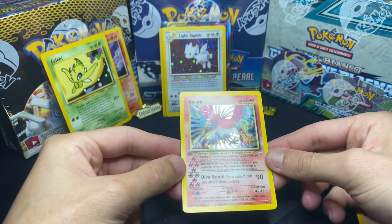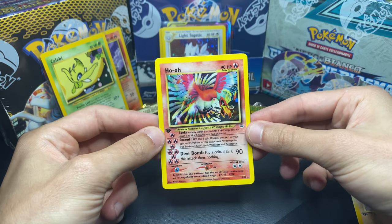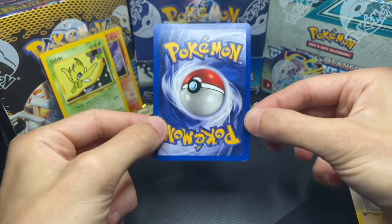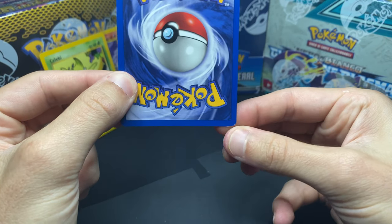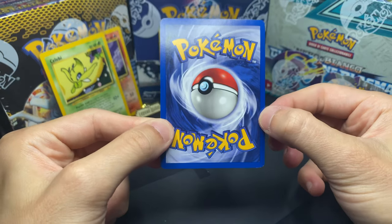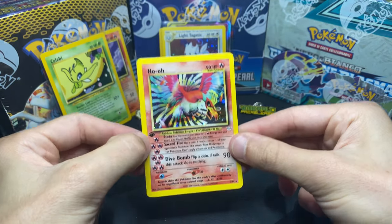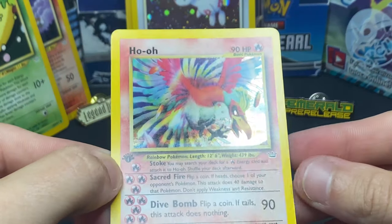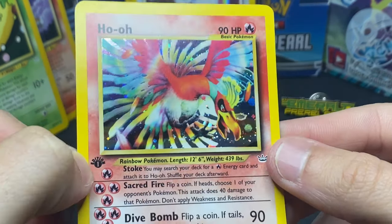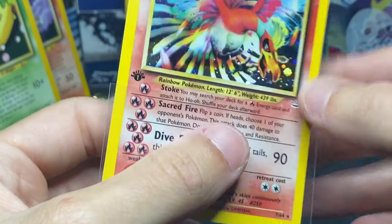Holy smokes, you guys! I really wanted a Shining, but we can keep hunting for one. We just pulled a First Edition Holographic Ho-Oh! Oh my goodness, this is ridiculous. There are some white marks at the bottom - maybe I can fix that a little bit. That's going to hurt it from getting a 10, probably won't even get a 9, maybe just an 8. There are also very faint print lines down by his beak, but nonetheless the centering is phenomenal on this card.